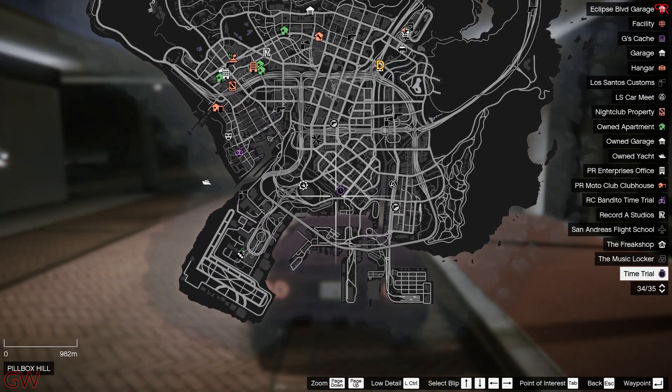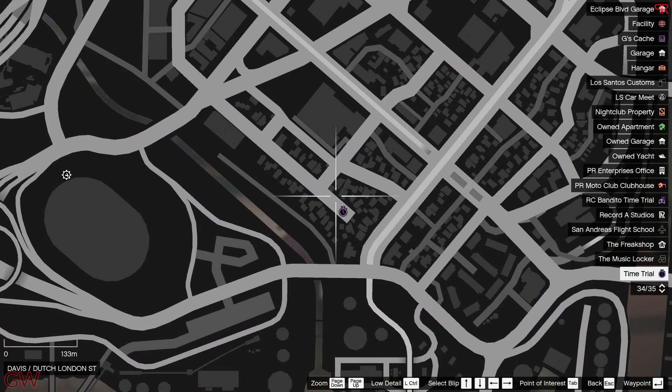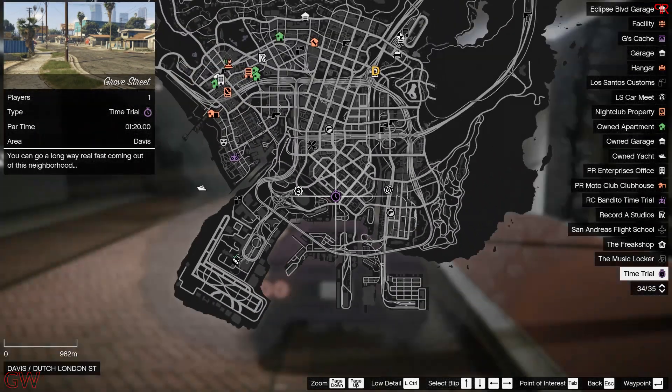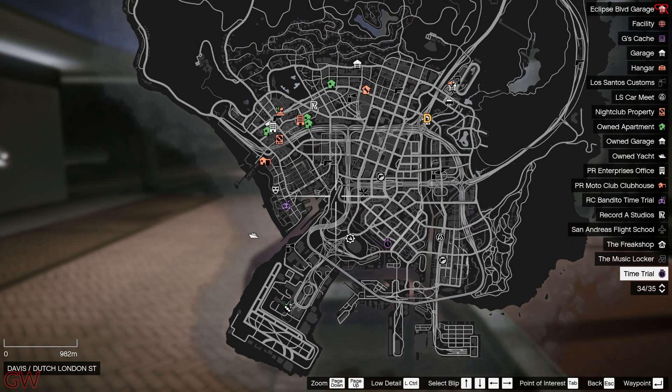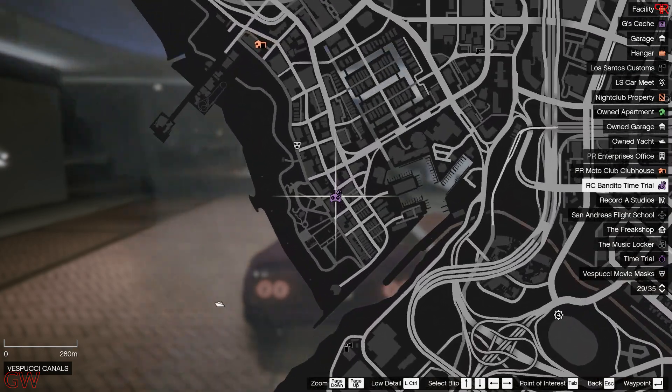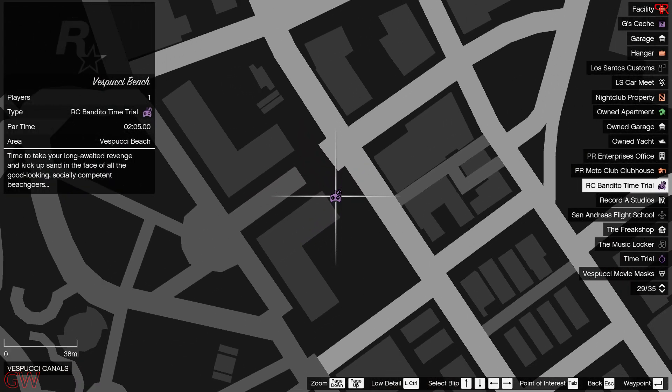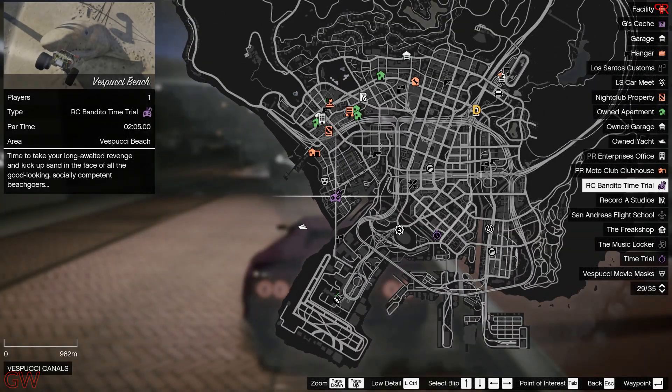Moving on to the time trials — the normal time trial is at Davis, which is the Grove Street area, with a par time of 1 minute 20 seconds. This is very easy and you can complete it with a lot of time left on the timer. For the RC Bandito time trial, it's at West Vespucci Beach with a par time of 2 minutes 5 seconds. This is slightly trickier and might take two or three tries, but can still be completed easily.